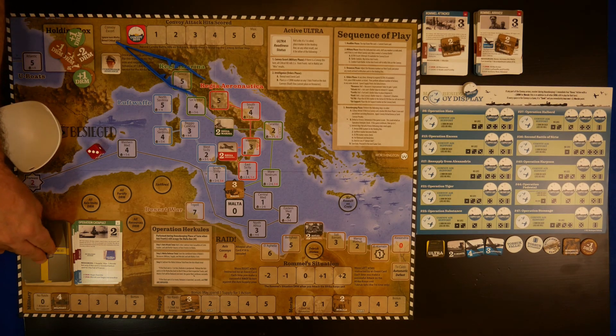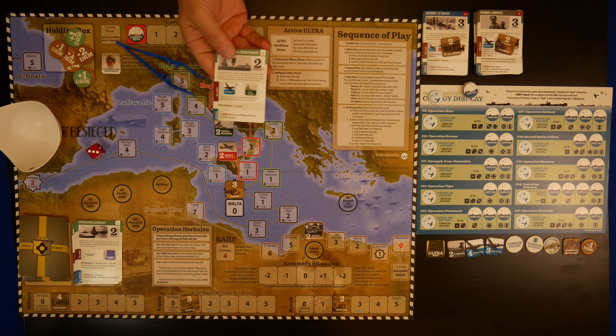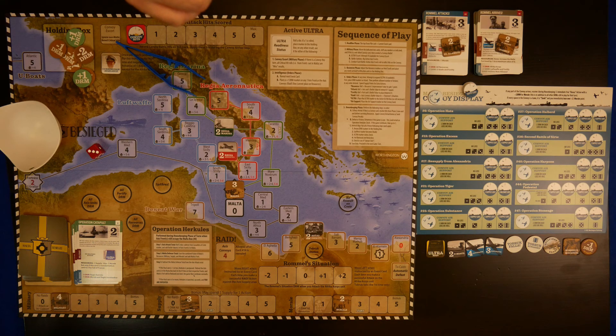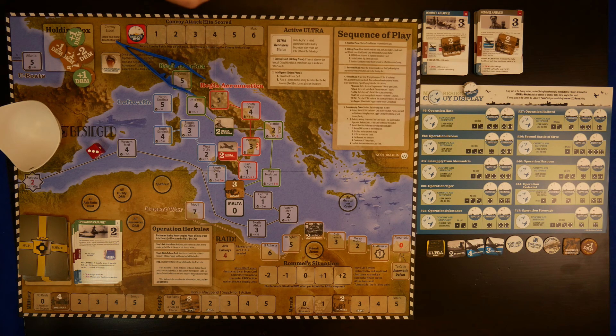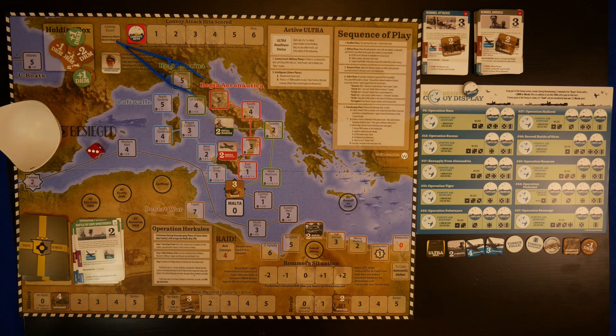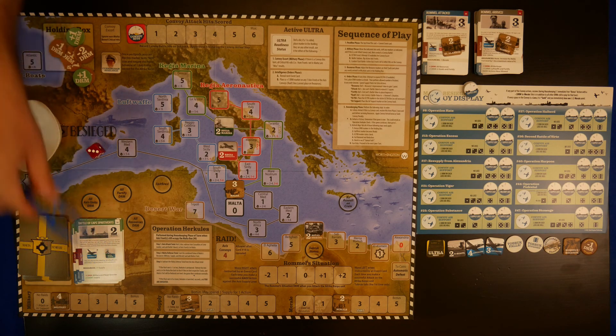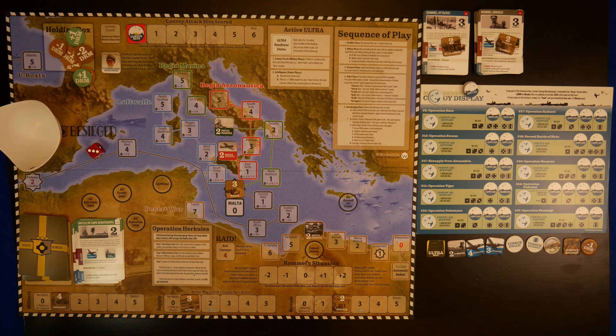Onto the next headline phase for the new turn. The card is the Battle of Cape Spartavento. On 27th November 1940, an inconclusive engagement occurred between the British fleet and the Italian Navy, with both forces suffering minor losses and then withdrawing. This allowed a small but fast convoy from Gibraltar, Operation Collar, to successfully arrive, with all ships reaching either Malta or Alexandria safely. In the military phase, first we check - is there a convoy on the card? It mentions one in the text, but there isn't one in the military area of the card, so we have no convoy.